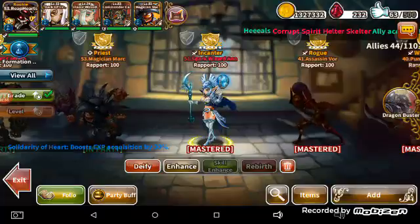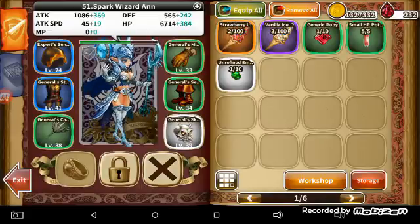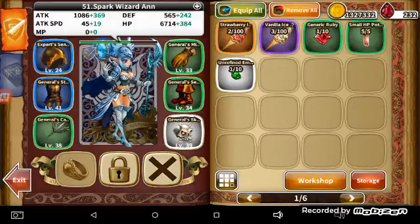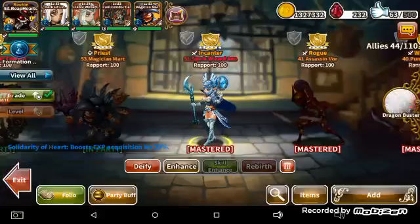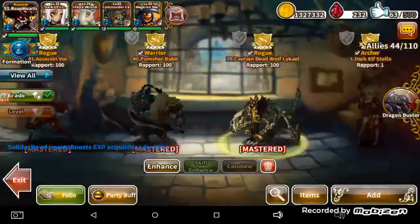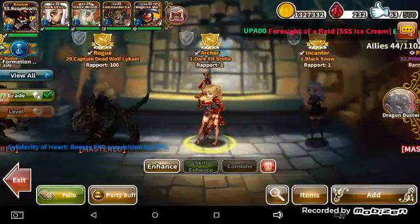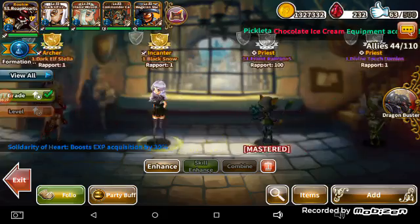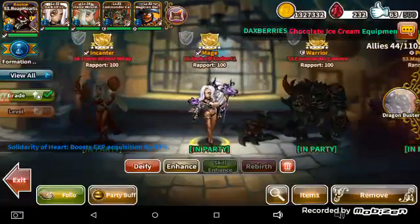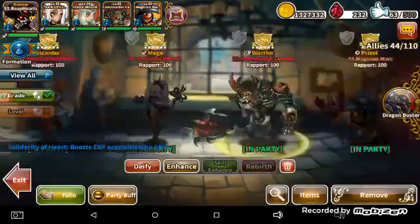I'm only going to show y'all the good ones. I've got her — a wizard, just like the other one I have except she's electric element. Then I have this dude who's a rogue, and this warrior — he looks pretty awesome. They did really good with the graphics in this game. An archer, another enchanter. I'm not worried about showing y'all just the regular S ranks. The only reason he's on my team right now is because that's the best healer I have.